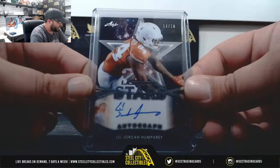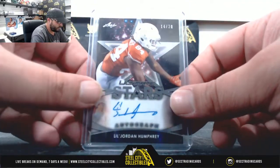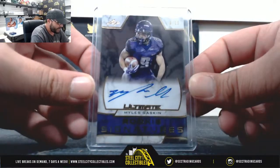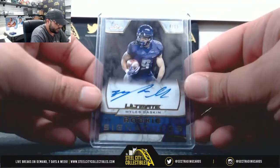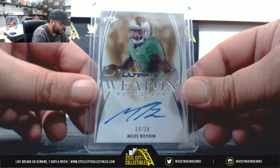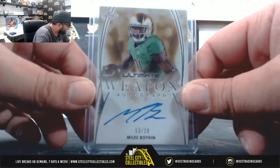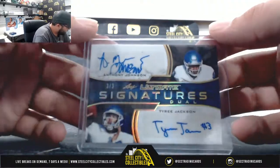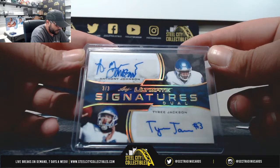Next, 14 of 20 Lil' Jordan Humphrey going to Joseph A. Going to Joseph A as well, 4 of 15 Miles Gaskin going to Joseph A. 13 of 20 Miles Gaskin going to Joseph A. And lastly, 3 of 3 — Ultimate Signatures Dual, Anthony Johnson and Tyree Jackson, 3 of 3 — going to Joseph A.